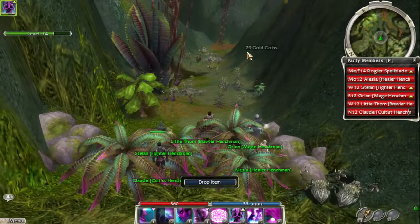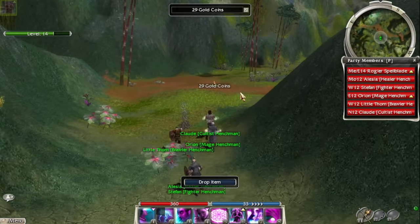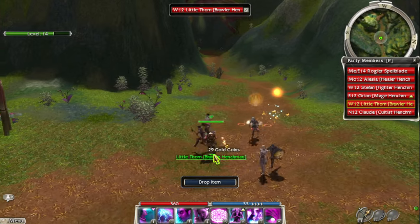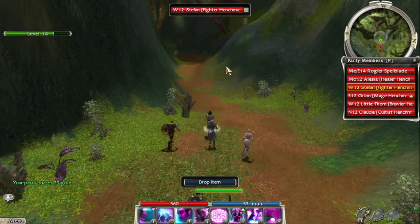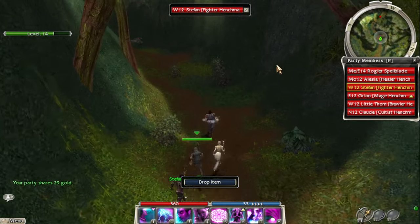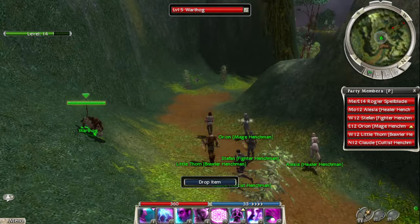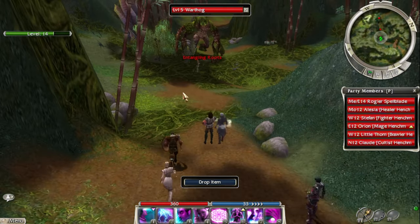Oh, we went in a circle. So another way to get the bonus is to go north and head down here. We need to go up the middle because that's where the bridge was. Going in a circle is better than backtracking because at least we got to fight enemies on the way. We're going to be very close to level 15 — we'll definitely hit 15 off the bonus. I always thought the warthog was the cool pet — if I were a ranger I'd definitely be rocking a warthog right now.